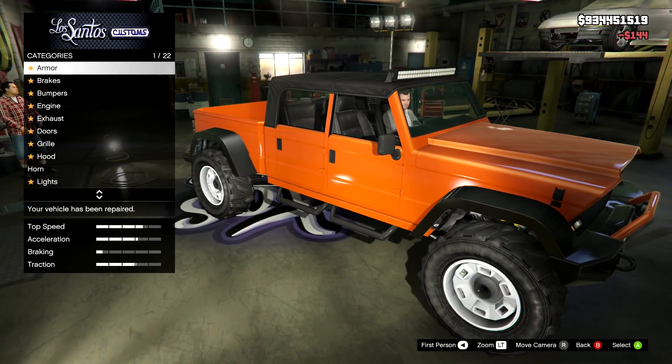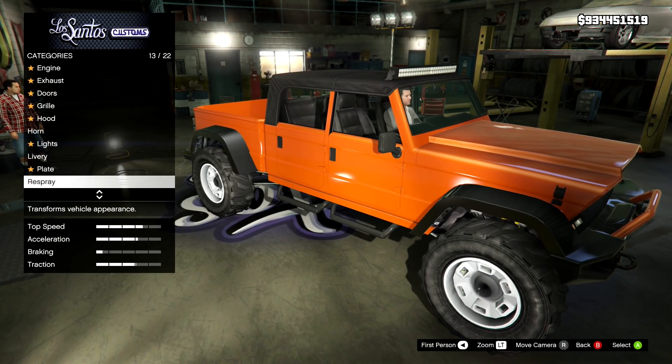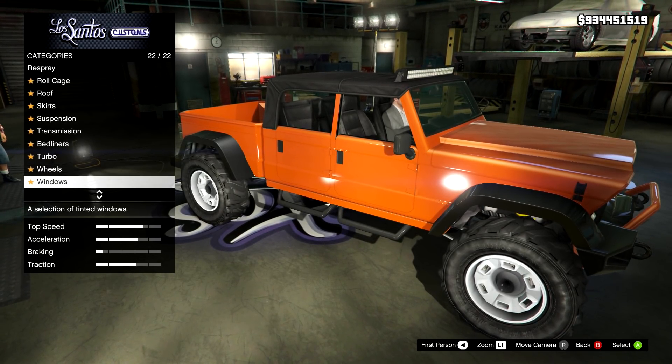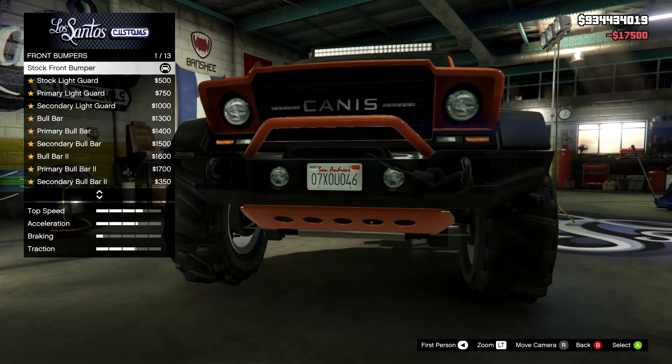Here we are and we've got 22 categories. We've got bumpers, exhaust, doors, grills, hood, liveries, roll cages, roof, skirts, bed liners — oh, this is going to be fun. Let's check some race brakes on. On the front bumpers, we have a nice selection of 13.